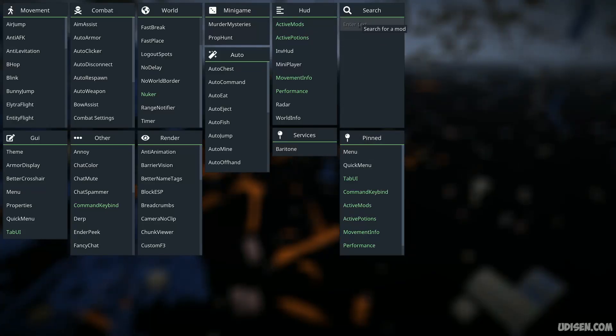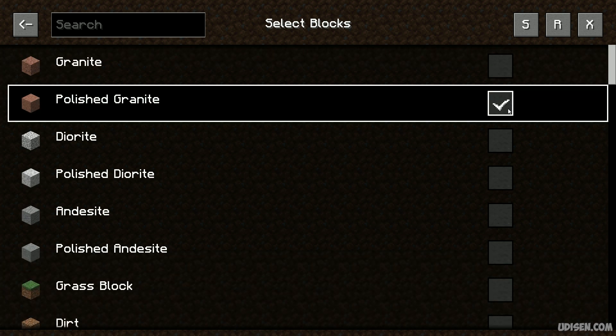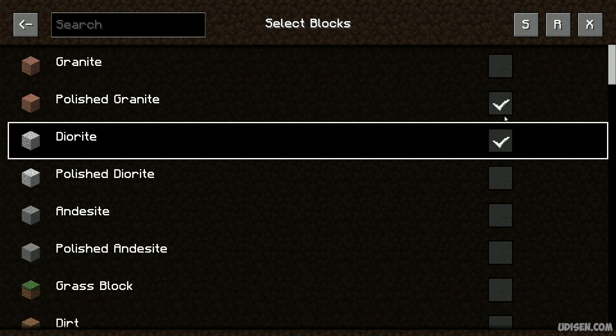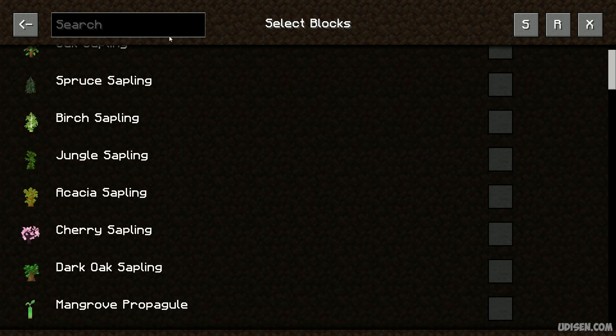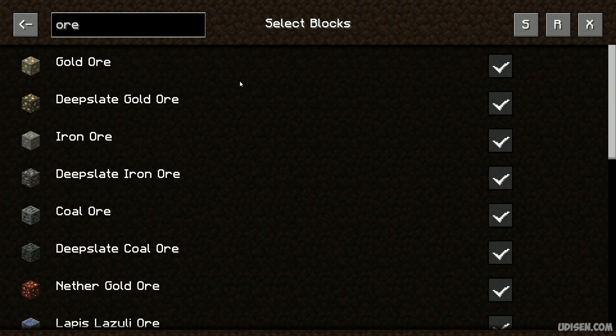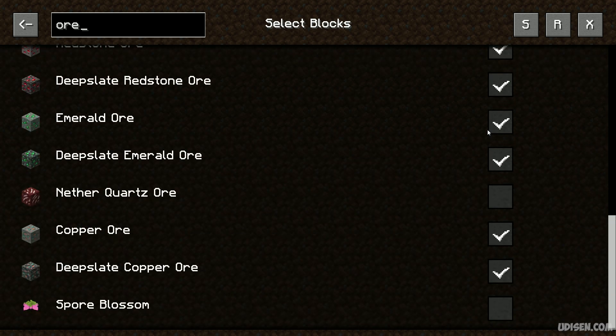Also, we have another option in X-Ray where we work with blocks. You choose what type of block you want to see. By default, you see only ores. As you can see, by default, all types of ores from Vanilla Minecraft are already activated.